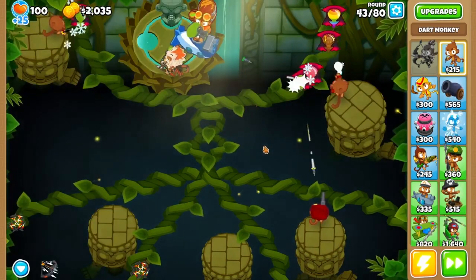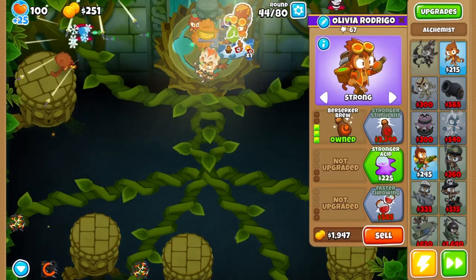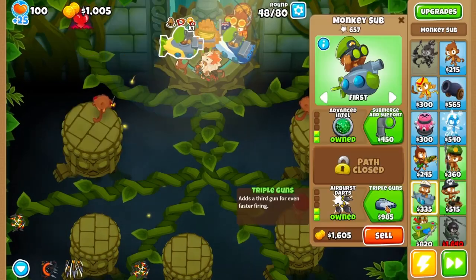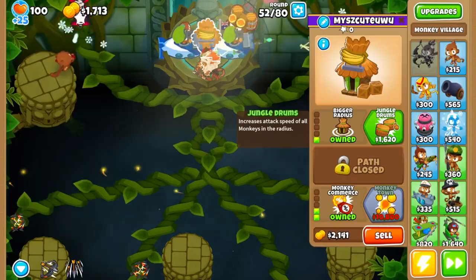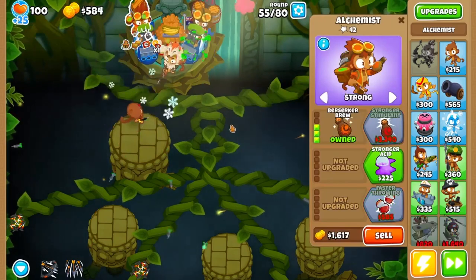From here, you'll rapid-fire the ceramics on 43, then grab a village in the middle of the island. Grab both discount upgrades. Buy another sub in the other pool and upgrade it to 2-0-2. Rapid-fire the ceramics on 47, then upgrade your sub to triple guns. Press buttons on 49 and upgrade your alchemist to a 4-2-0. Upgrade your village to jungle drums and grab another Berserker Brew alchemist above your other sub.